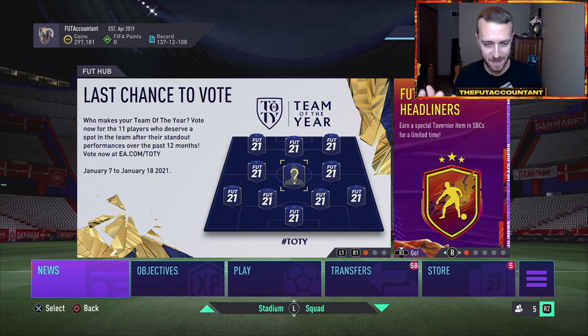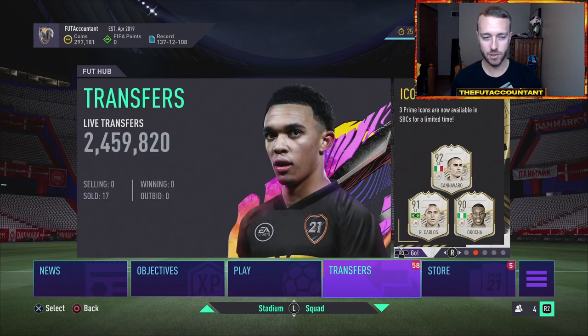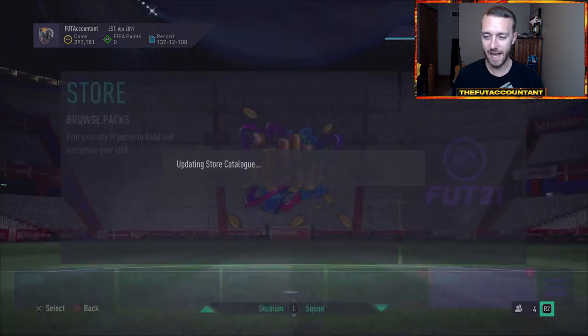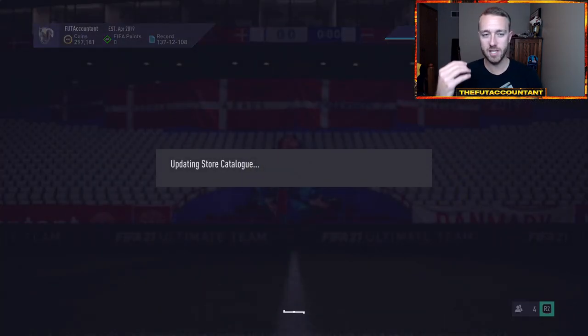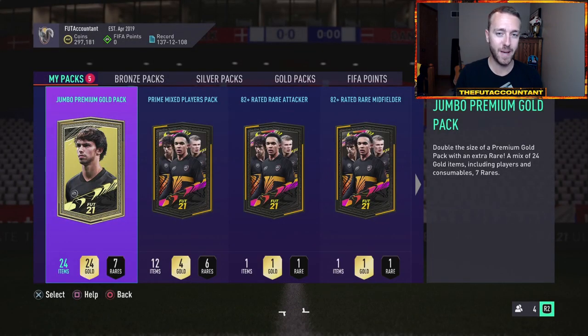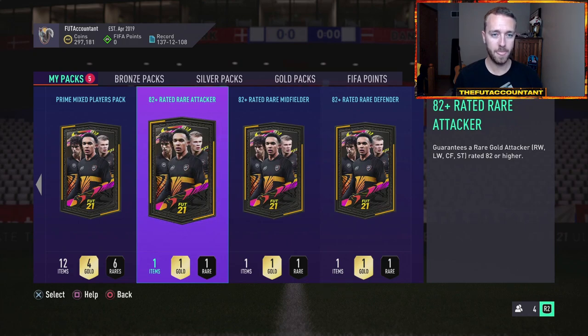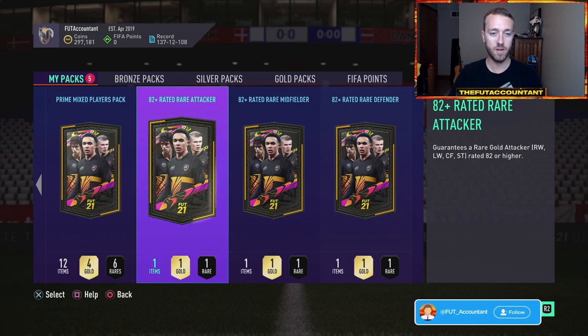What we're talking about today is figuring out where you want to go with your account this year during Team of the Year — what your goals are, what you want to do, and how you're going to attain those goals. There are three main things people like to do during Team of the Year. Number one, they like to open upgrade packs. How are you doing that right now, and how many coins do you realistically want to put towards packs? That's why this whole planning thing is so important.